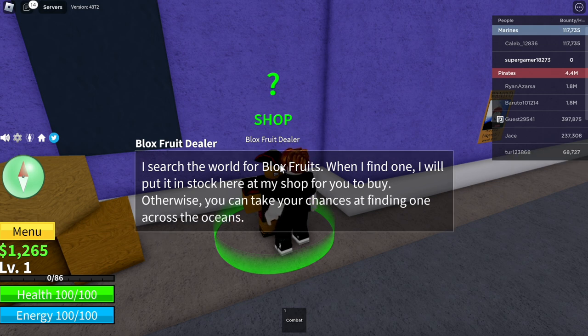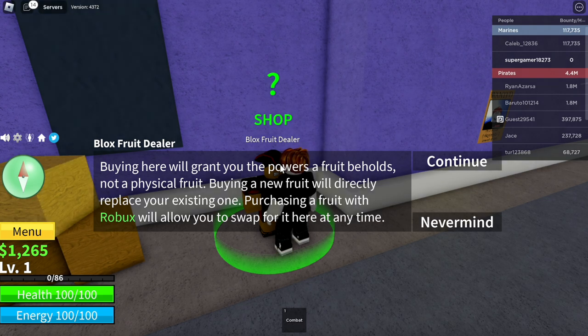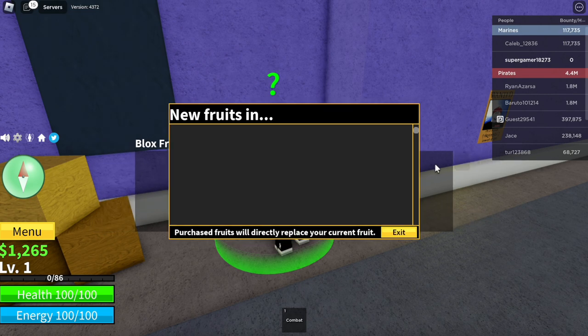Go ahead and interact with the Blox Fruits dealer. He says: I searched the world for Blox Fruits — when I find one, I will put it in stock here at my shop for you to buy, otherwise you can take your chances finding one across the oceans. Click on that and he continues: buying here will grant you the powers of the fruit, not a physical fruit. Buying a new fruit will directly replace your existing one. Purchasing a fruit with Robux will allow you to swap here at any time. Go ahead and click continue.